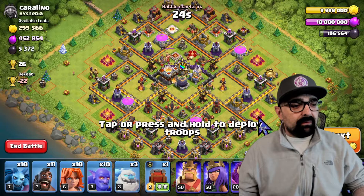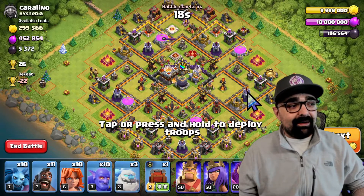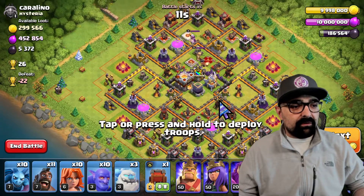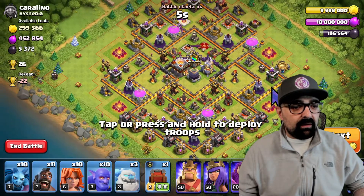We're going to find a base that is not upgrading — we want to make sure we get something at semi full strength because that's very important. We also want to make sure it has a lot of loot. For example, this right here has 5,000 elixir. So let's do this. We're going to use earthquake spells to open the base up and make sure that we get in there, then funnel everything in.